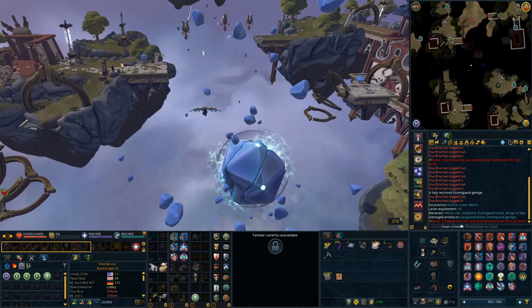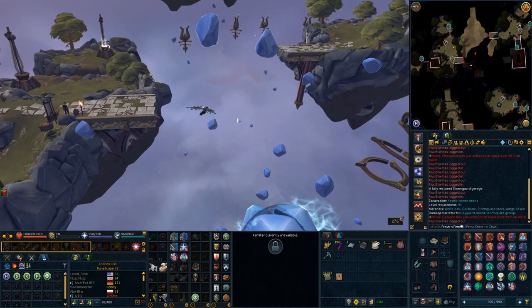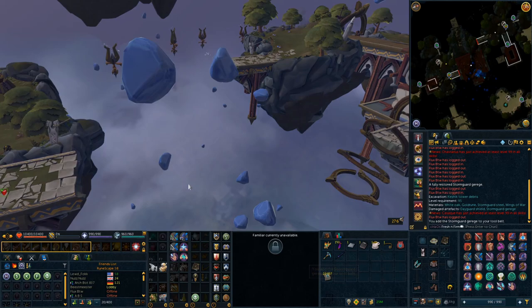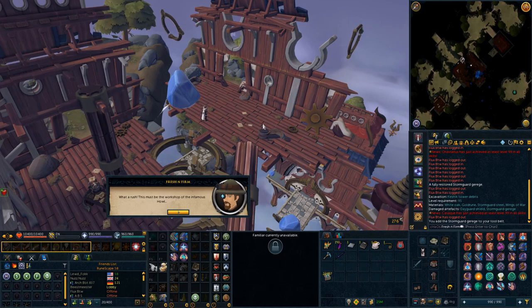Once you have all of that — the two Gravitron Repulsor pieces and the Stormguard item — you just come over here and interact with the gravitational core. It'll ask you to add it to your tool belt, so you'll go ahead and do so. Then you interact and you'll just fly straight up and be up here in the workshop area.